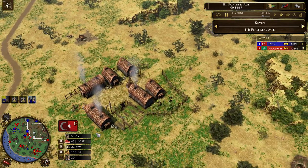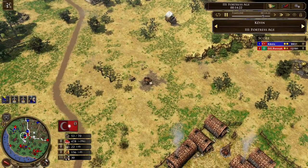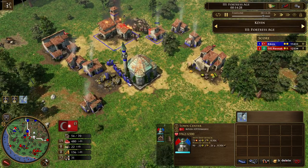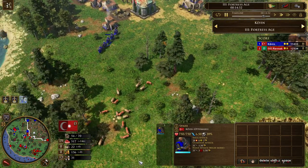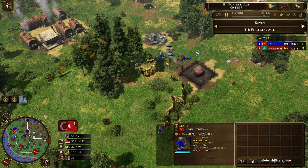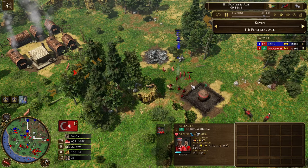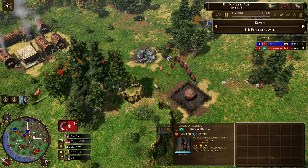There are very exposed villagers here — if GGRavnak finds them it's going to be over. A few hussars are doing damage to the villagers, but a few raiders come to save them with the Akans. It is really cat and mouse here — Ravnak is chasing Kevin around, looking for any free kills but not finding them so far. He is holding up the pressure very well, and Kevin constantly has to react to save his villagers. These Spahis are a little bit faster than the Lafidi Knights, so Kevin manages to get away with it.